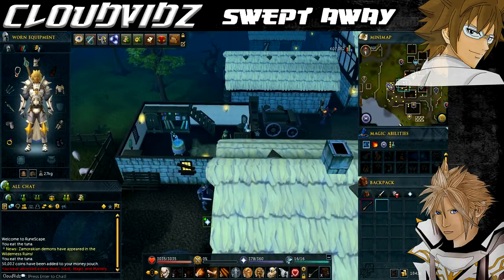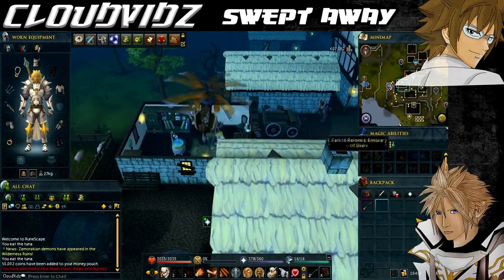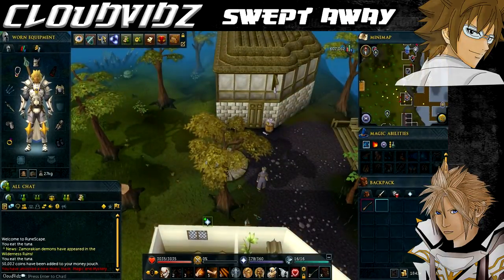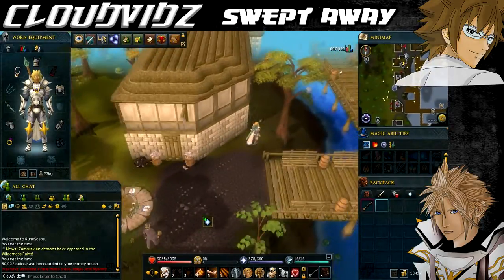Once you're done, we're going to head to Betty's house in Portsmouth Rim. Teleport to Portsmouth Rim using the Portsmouth Rim Lodestone, and once you arrive, head to the magic shop which is located at the very north of Portsmouth Rim.